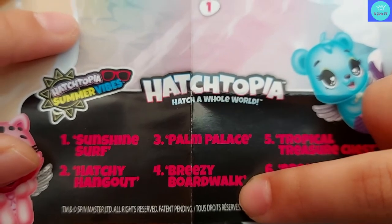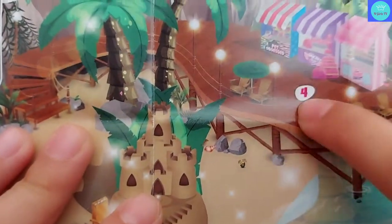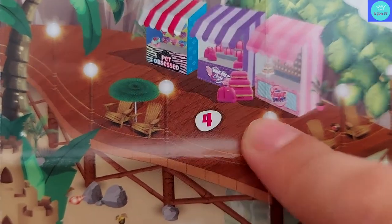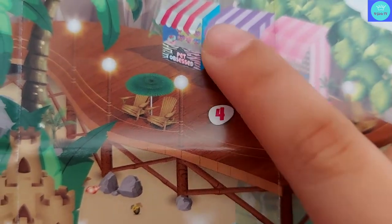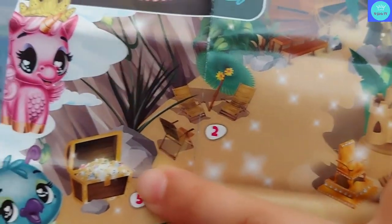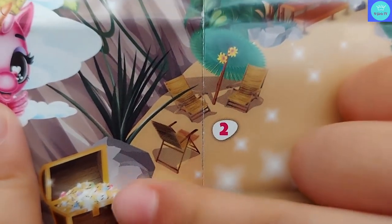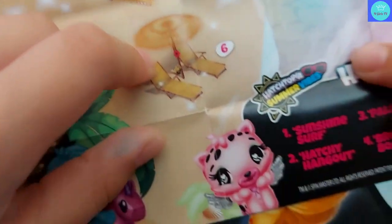Let's go to number four: Breezy Boardwalk. There's a shop and a bridge — they can have a hangout. Look at the lights, look at the pet shop — you can buy things there. Let's go down to number five: Tropical Treasure. It has a shiny golden diamond — a treasure chest! Looks like this is the best beach for Hatchimals. It's really a different Hatchimal.